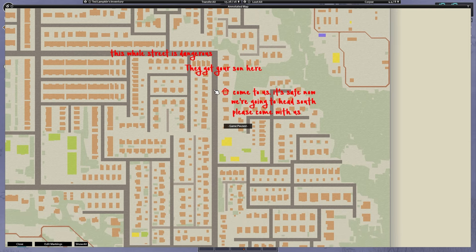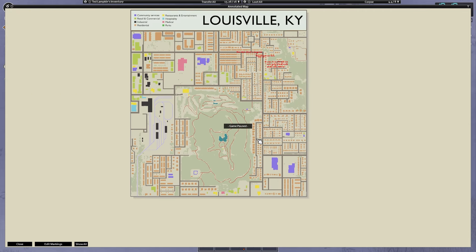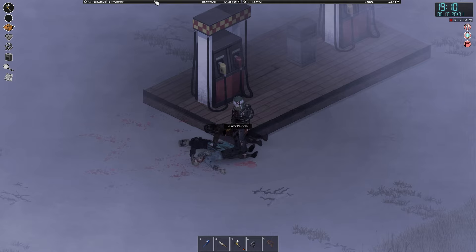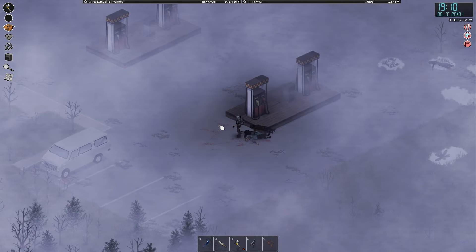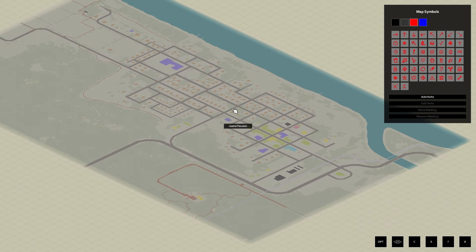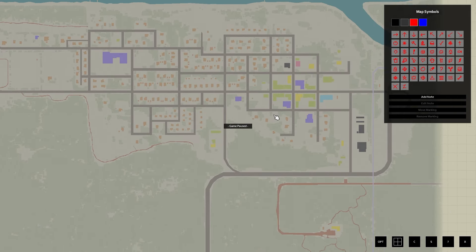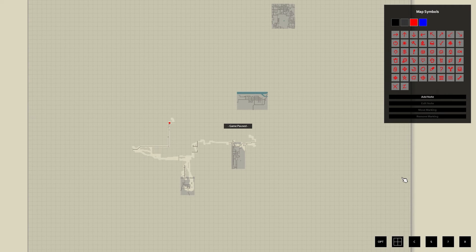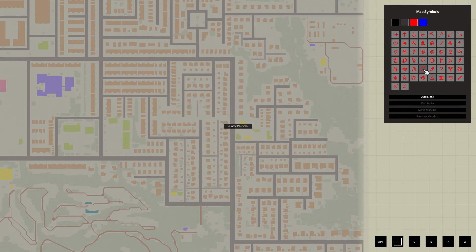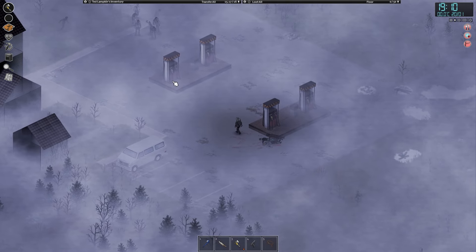Tall Street is dangerous — they've got your son here, come to us, it's safe now, we're going to head south, please come with us. Doesn't hurt that they head south, whichever way you want to look at it. Keep that in the bag just in case. That has marked a little place on the map though, hasn't it? Don't think I've checked any other Louisville maps. Probably be somewhere around here I reckon. Maybe this one — yeah, that rings a bell, be up here. A dead zone. Let's just mark you. Be somewhere around there, probably not bang on but close enough.